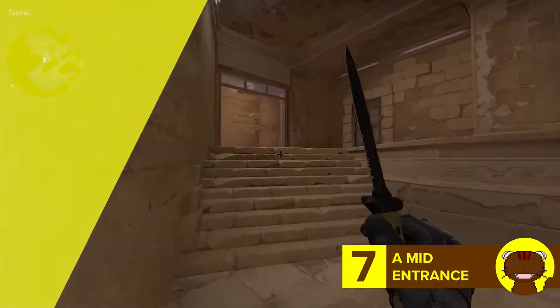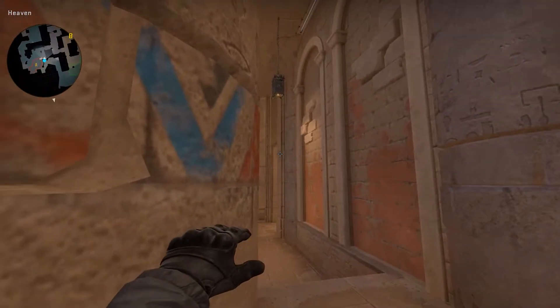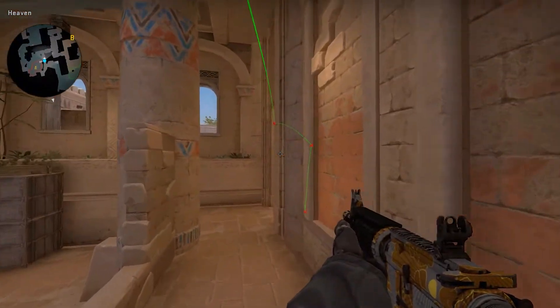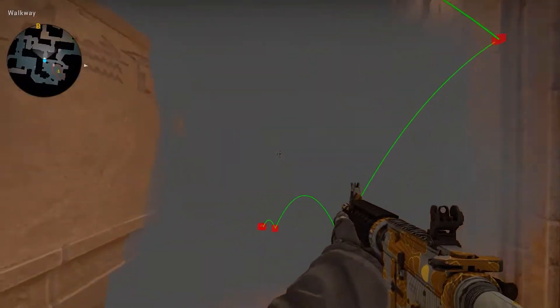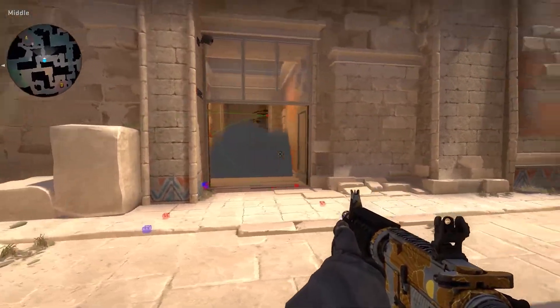Number 7 takes us to A site and is a very simple lineup to smoke off mid entrance. Simply stand by this pillar and aim at this part of the doorway and do a normal throw. It's pretty easy to boost over the smoke though, so do be careful.